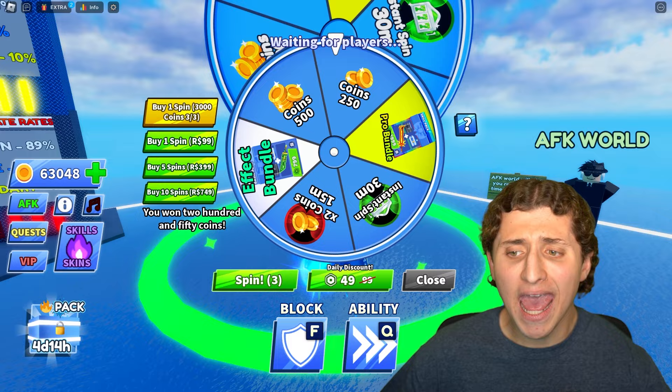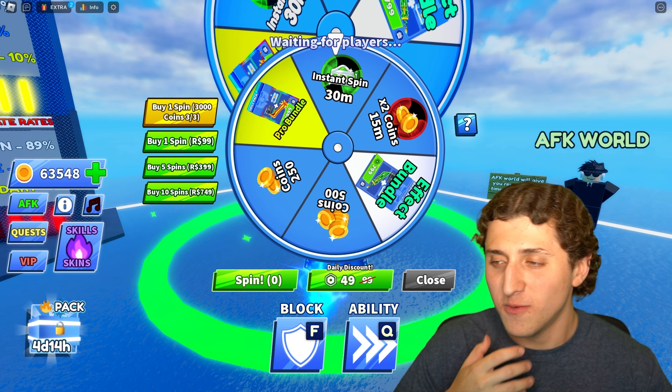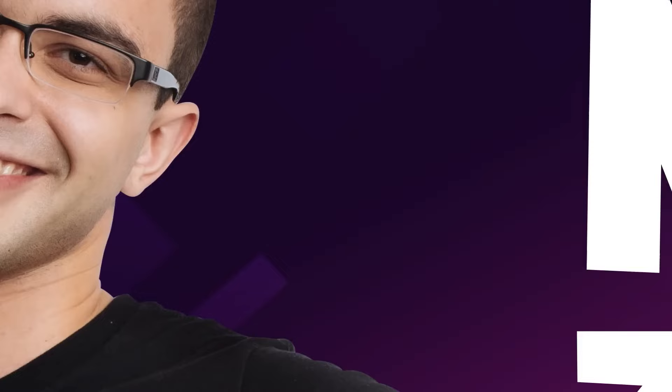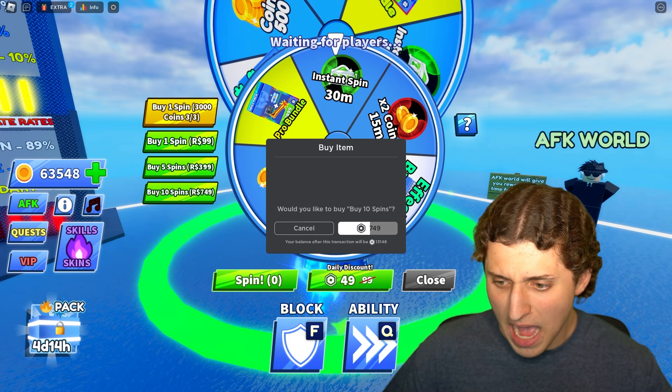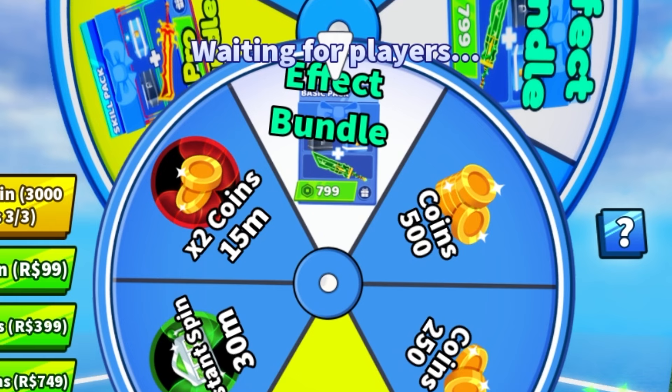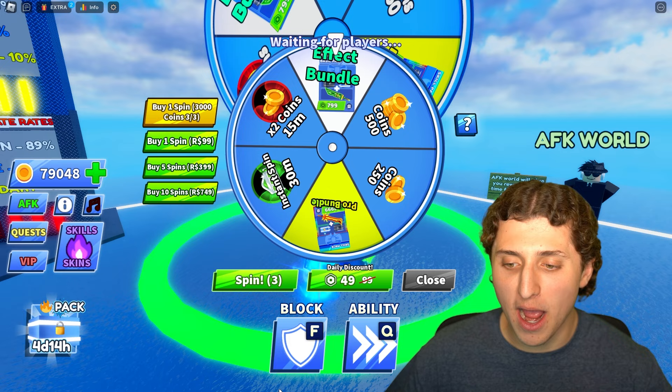Another instant spin, then 500 coins, 250 coins again. I could literally just buy more coins if I wanted — I do not want to spin for them. But wait, what does that one streamer say? Never back down, never give up. I will never give up. And then — we got the Effect Bundle! Oh my god, I never got that. It's not the exact bundle I wanted but it's something new. But I can't stop now, I'm going for that yellow item.